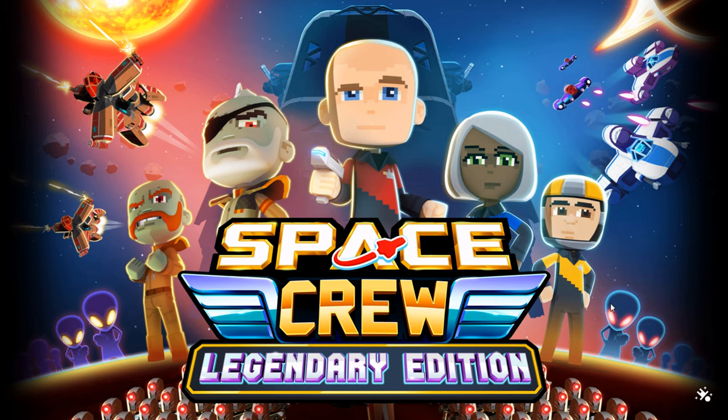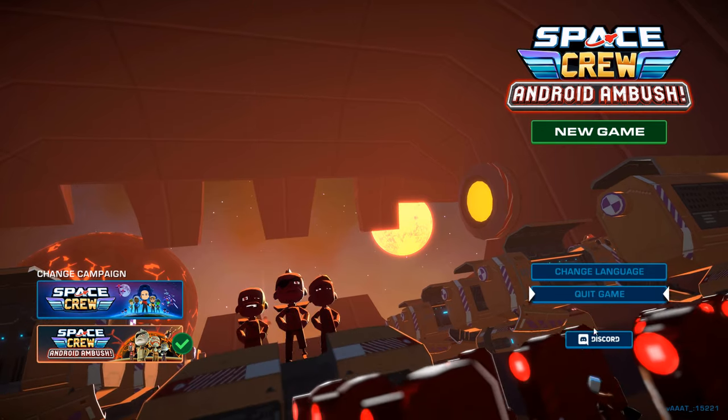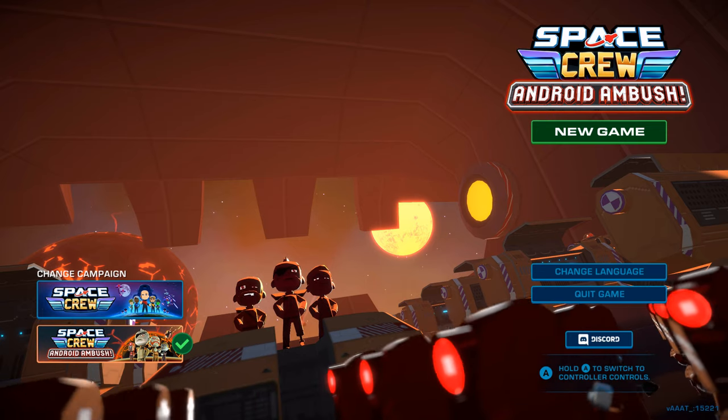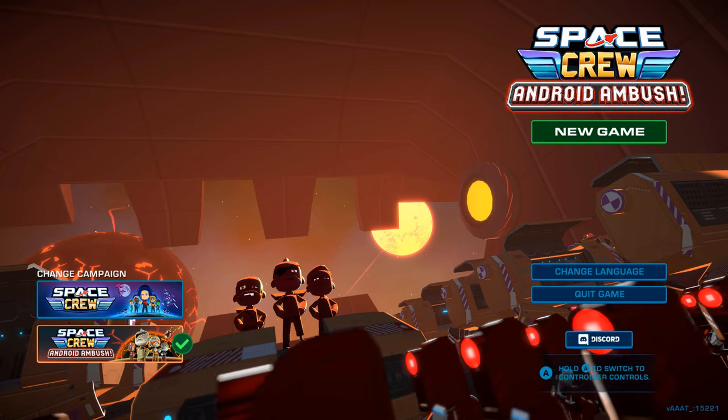Which means a new campaign is available with androids, as you can see down there. Well, they look more like robots, but we'll see. There we go — Android Ambush. That is a very cool menu here. Look at all those robots — well, I guess androids. That's cool.